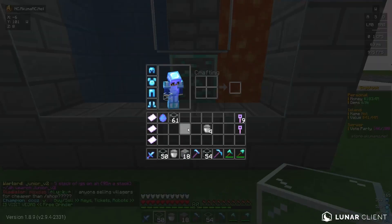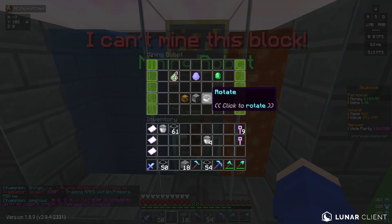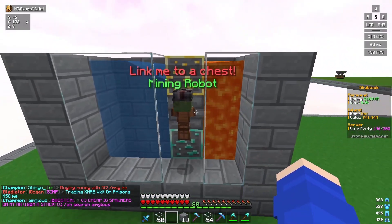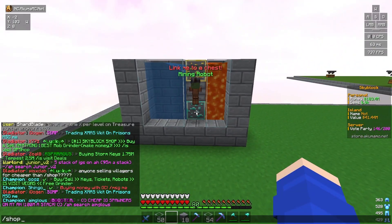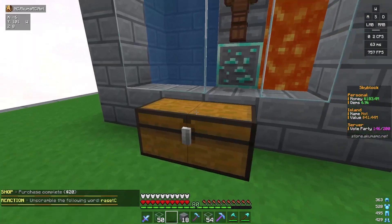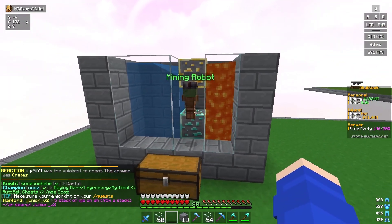Now we're going to put a glass block and place the mining robot on it. We're going to rotate the miner to make sure it's facing the right way so it can start mining this block. It says 'link me to a chest,' so we're going to add a double chest. We'll grab that, put the double chest here, and link it up by right clicking it.